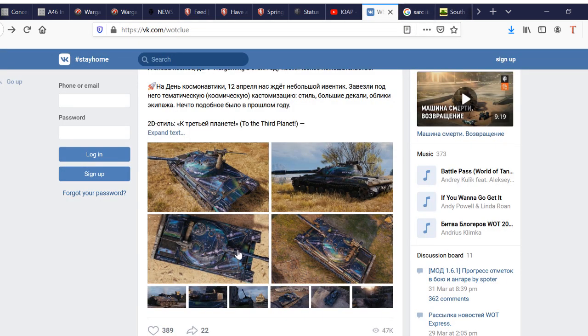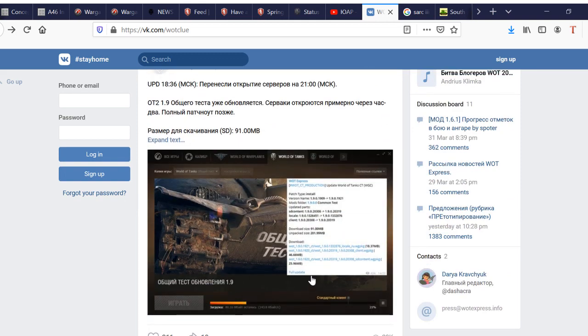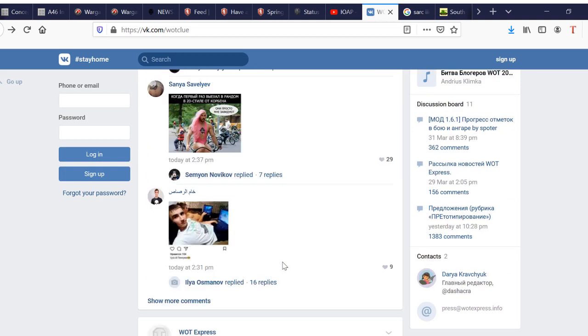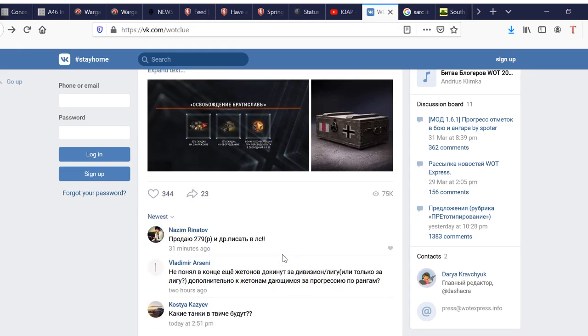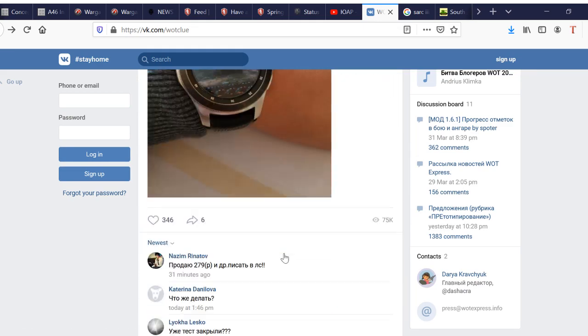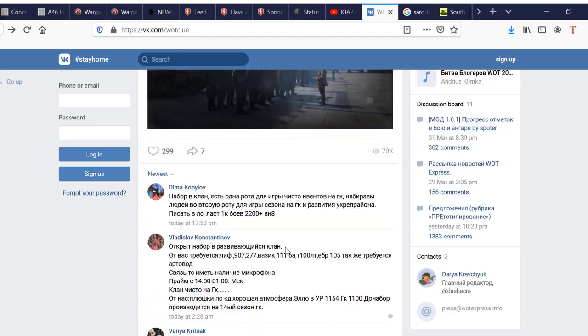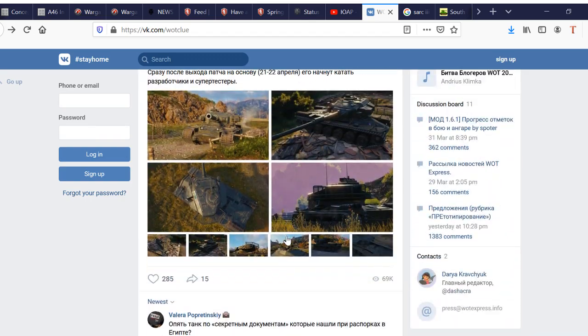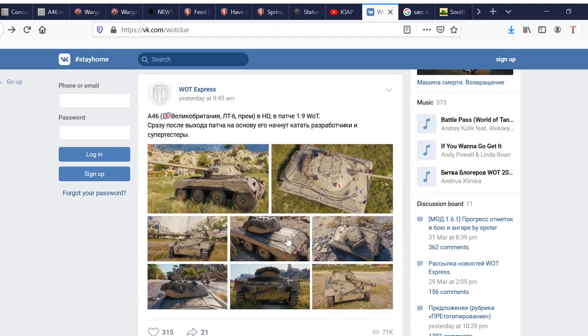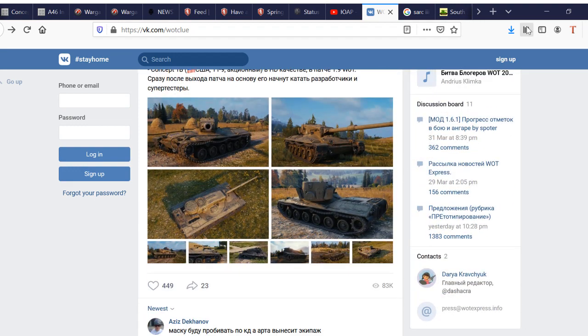If you like to look at camo and vehicles, WoT Clue has lots of images about different types of camo — there are seven or eight plus the new vehicles. You can also see the Concept 1B and the A46 there.